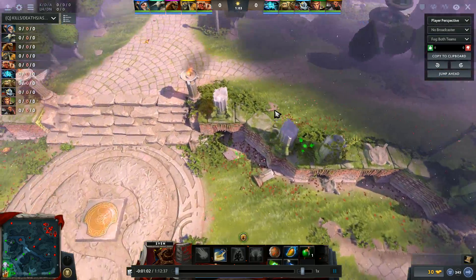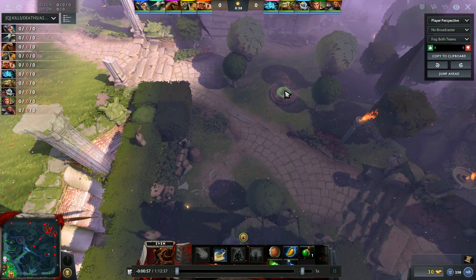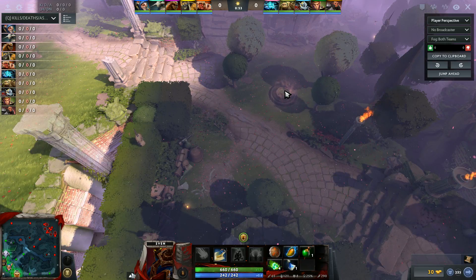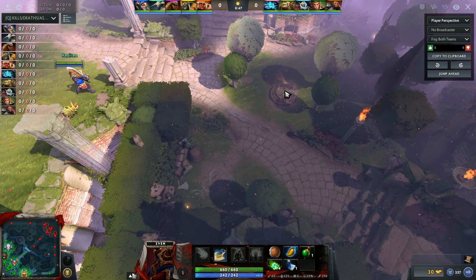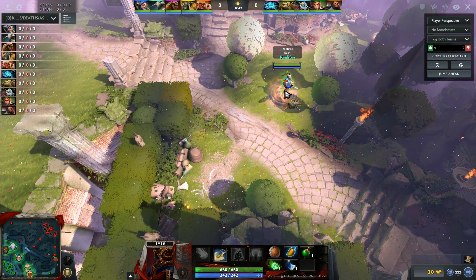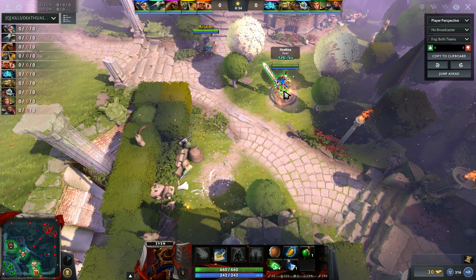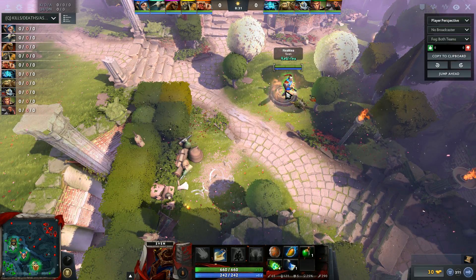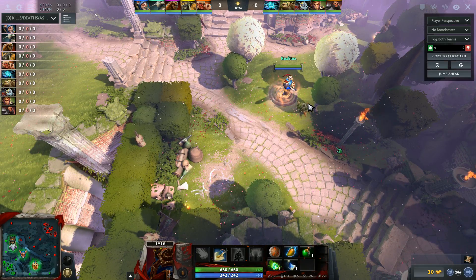Sven has become a very situational pick, but for you at 400 MMR, it really doesn't matter. The way you should focus on Sven is still farm priority — farming should be your main priority. It looks like you've got a very reasonable lane here with a support. Your carry Troll Warlord is going to suffer a lot, but as far as you're concerned, you're going to have a very decent lane. It's almost like a carry lane, so all's good.